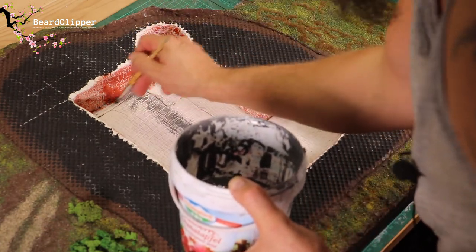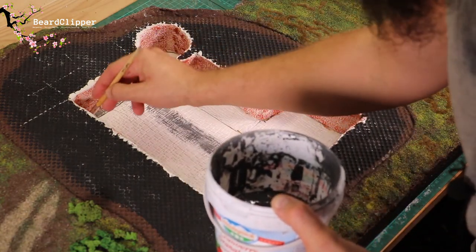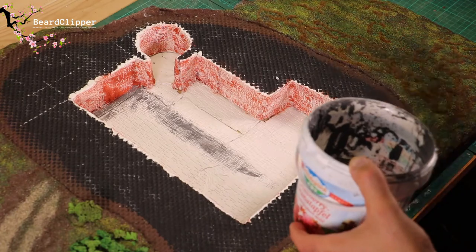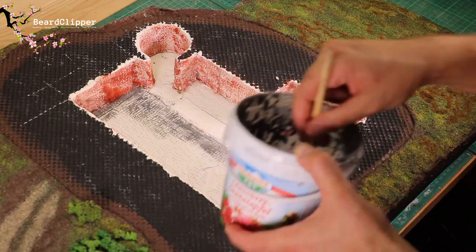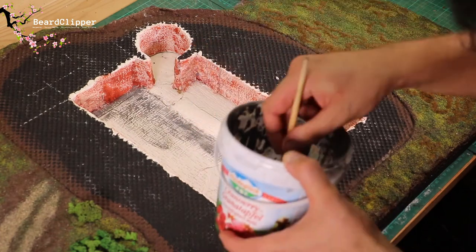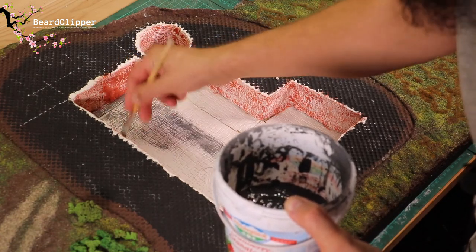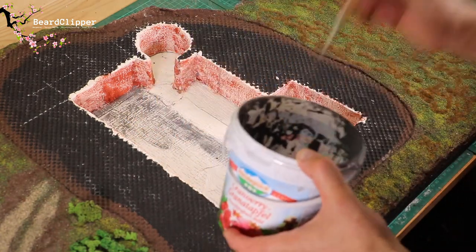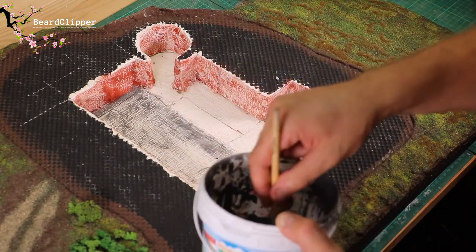I'm still undecided about whether to put another wall up where these gaps are or just leave it open. I might just leave it as it is to finish this build and then think about how I want the rest to go over time. I feel particularly rushed — but it'd be nice to finish this, I really want to get a game with it. I'll carry on with this heavy over-brush dry-brush type technique to bring out the tiles and textures.